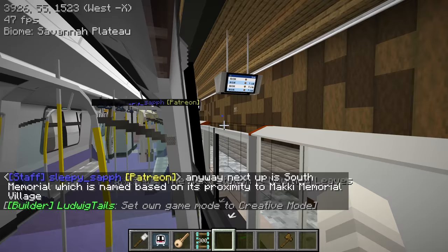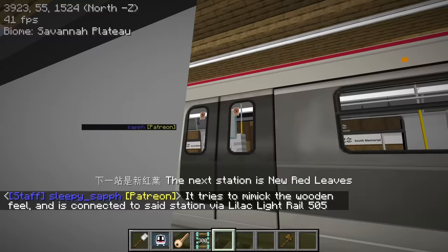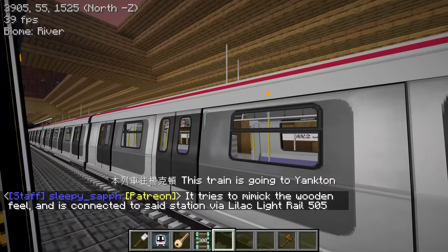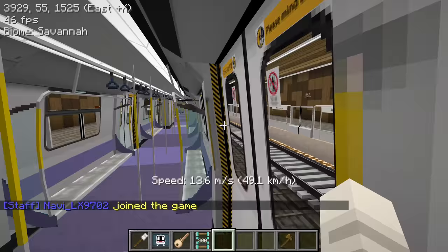This design reminds me of Maki Memorial, which makes sense because it's probably really close by. I really like those skylights at the top - let's go over a little bit just to see. Wow, you can see out - so it's like a sunken station. Really cool.